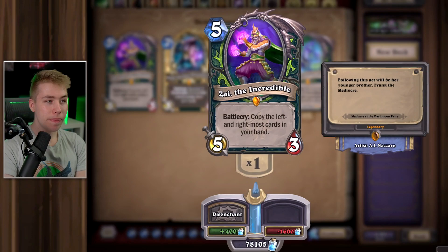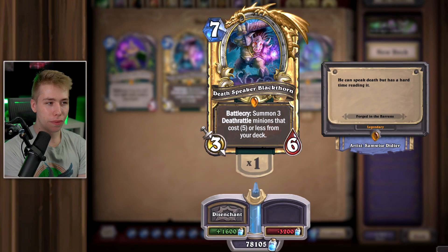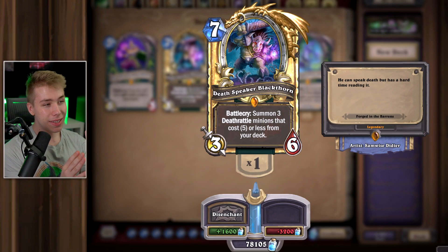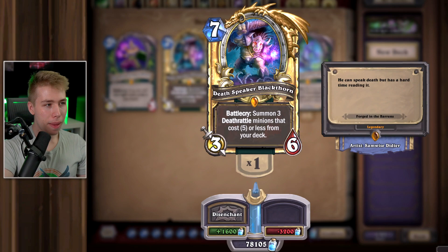For Zai, this is one of the worst legendaries ever. Technically it's value, but you don't need value in Demon Hunter. If you play a slow Demon Hunter deck, keep it — but for most decks, this card is pretty bad. Deathspeaker Blackthorn I've been trying recently — the card is alright, and if they push a slow version of Demon Hunter, we might see more in upcoming expansions, so I would keep this card. When you play this you can get 15 mana for free with the summoned cards. However, the only Demon Hunter decks you really see are really aggressive with no control. For the future it's probably a lot better than right now — I would keep it and wouldn't disenchant yet.